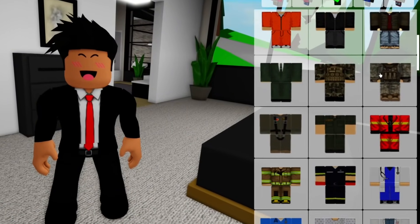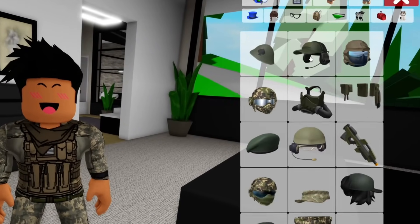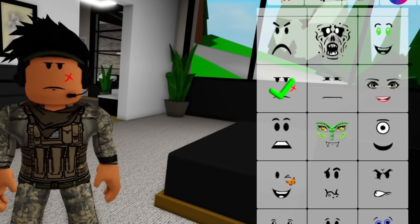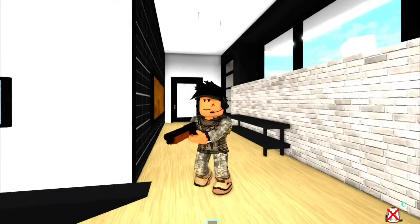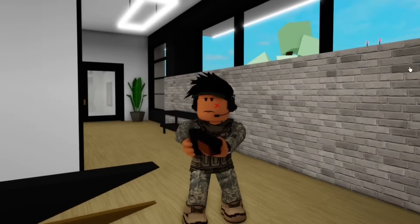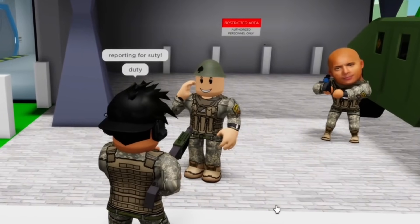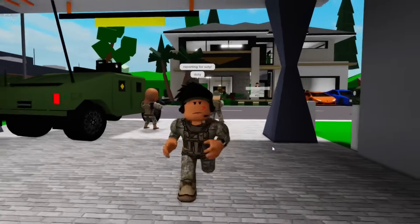We just need some sort of uniform. This looks great. We also need a hat to make us look more professional. It's probably better for us to also have a serious face — I'm not trying to look like a joke. Now that we're all geared up, we're for sure gonna be allowed to enter this building. Reporting for duty. He's saluting me, so I'll just walk inside. He thinks I'm part of the crew.